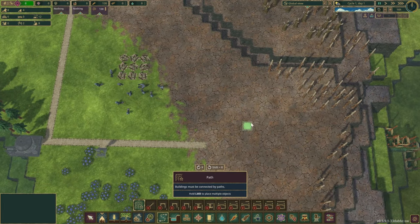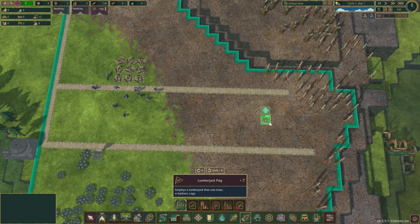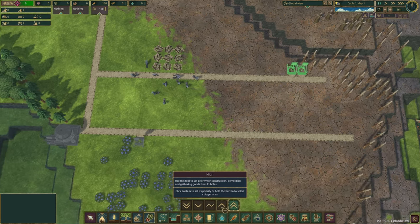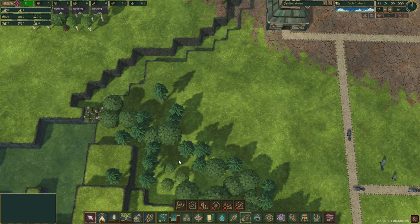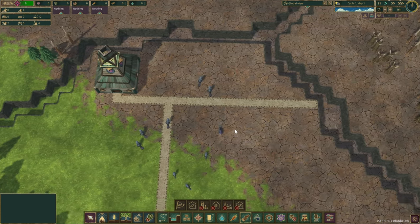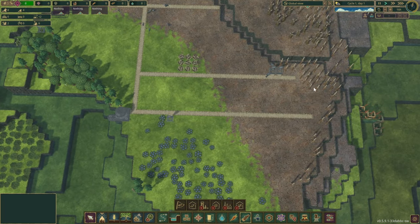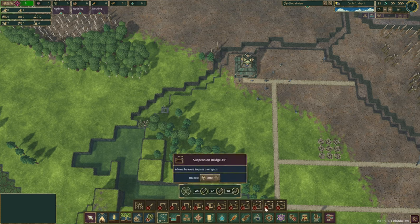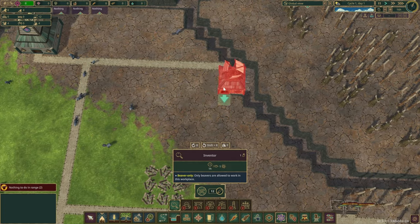We need a slightly more direct route — we can always change it up later. We're gonna need some trees and logs as well, with a more direct route through there. Priority-wise: highest, then second highest. Off you go, beavers! Crossing over, we might be able to grab a few trees from the other side. There's not a lot of trees here, which is quite problematic.